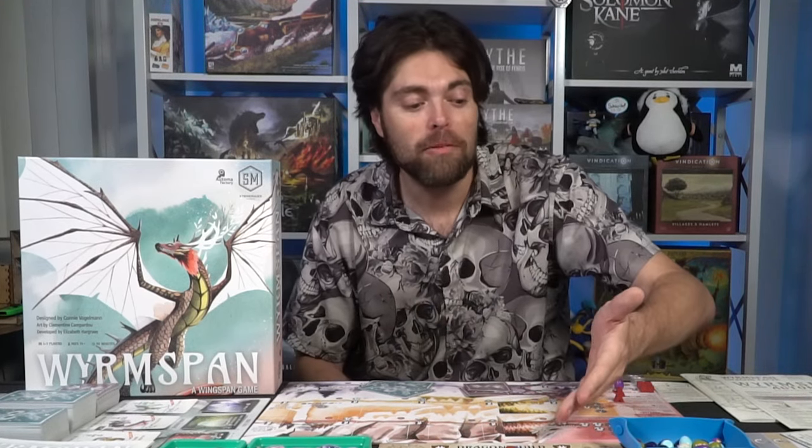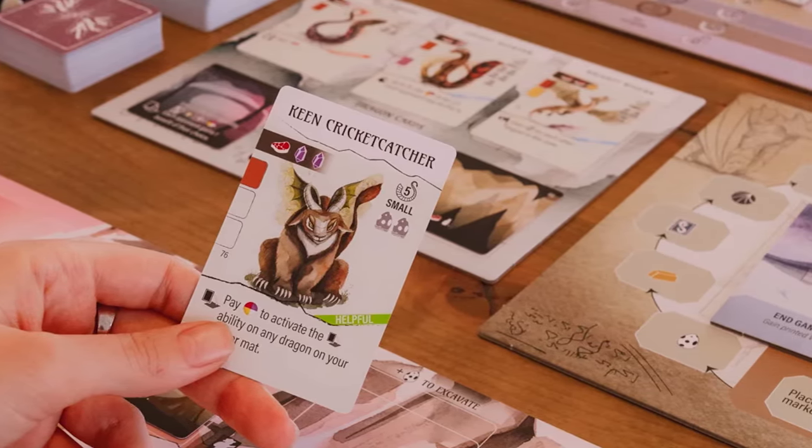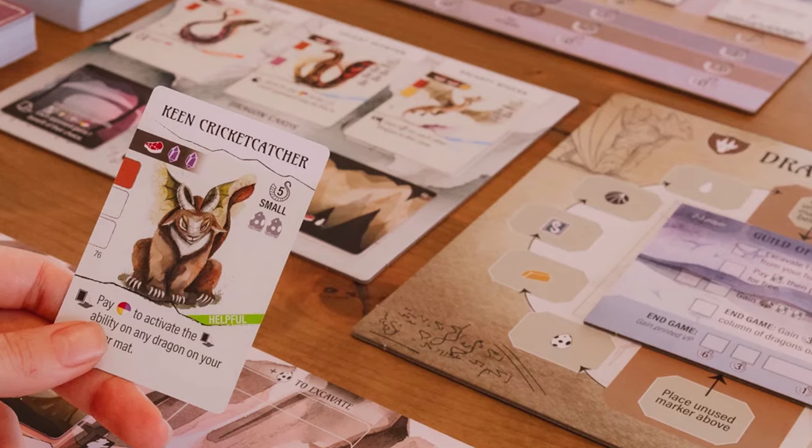From there you're basically ready to begin the game. Make sure everybody's meeple is on base camp and you're ready to go. Playing Wormspan is similar to playing Wingspan — there are a select number of actions you'll take. You'll be placing dragons down, taking and triggering actions across the three different biomes, and scoring various victory points as well as gaining additional cards and resources. But it doesn't play exactly the same.